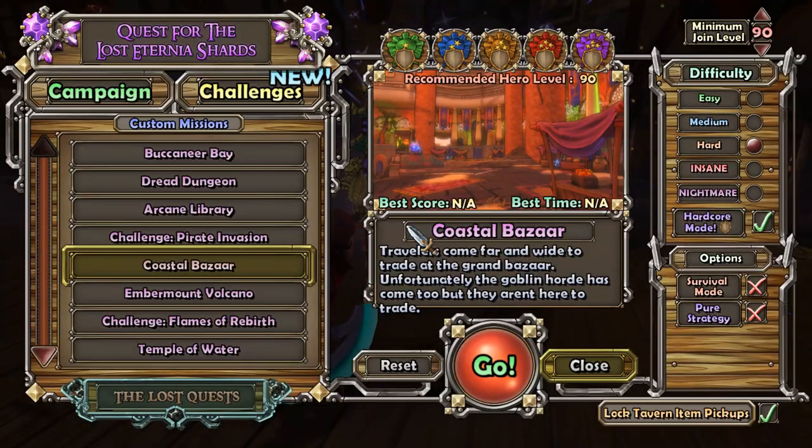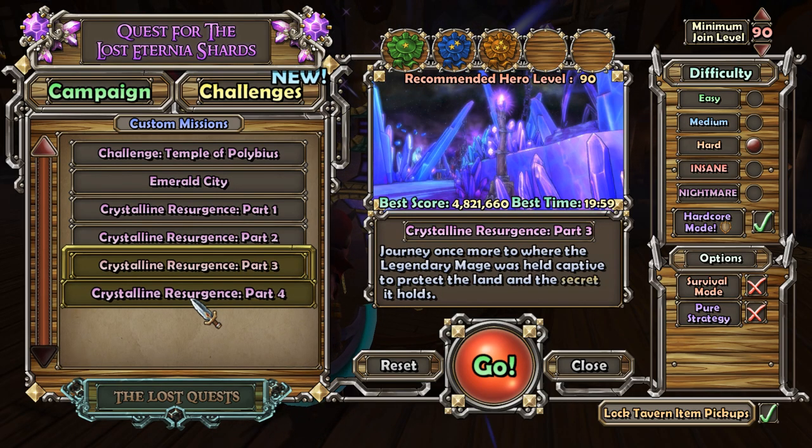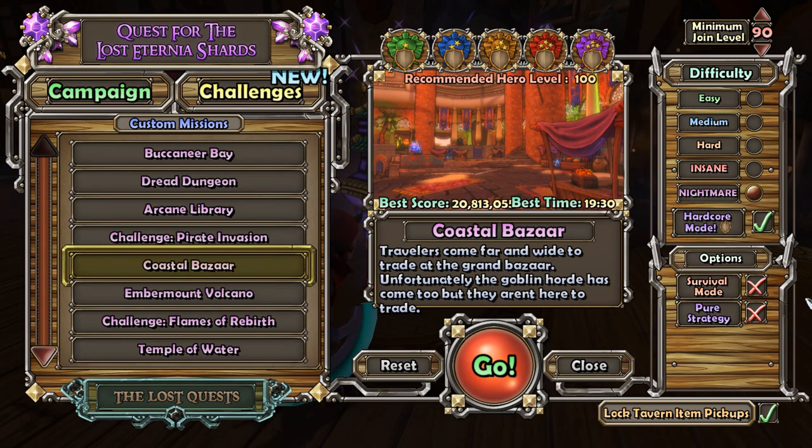As I mentioned, there's two new maps in this particular update. There's the Coastal Bazaar, and then there's Crystalline Resurgence number 4. Today we're going to pop into the Coastal Bazaar and give it a whirl here. Let's see what we can do.